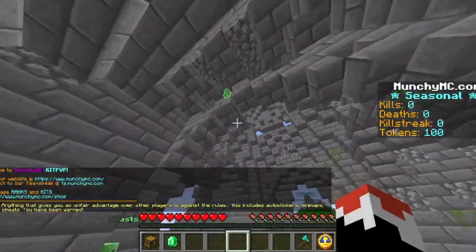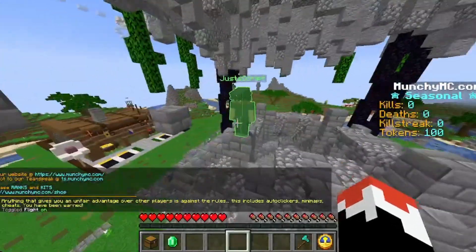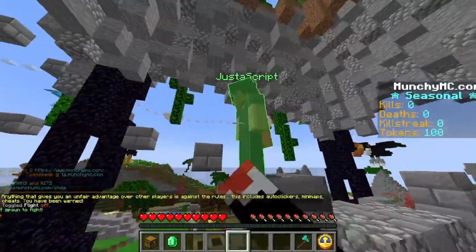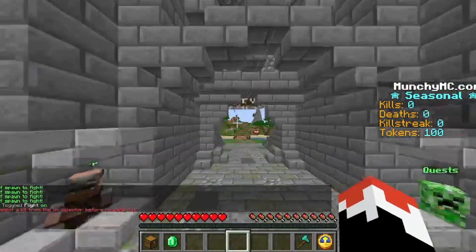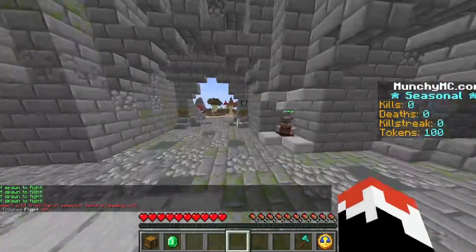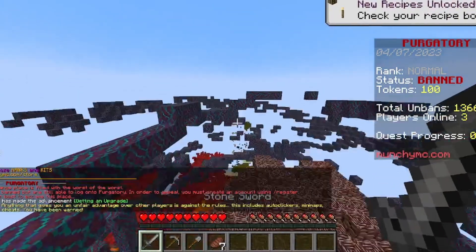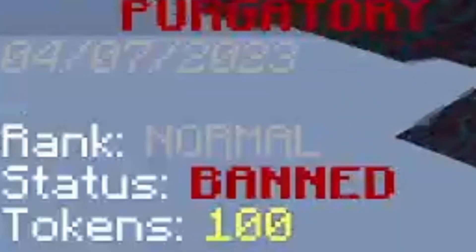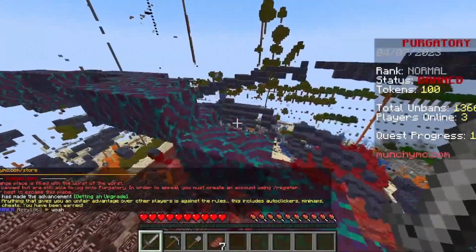He heads to Survive Kit PVP but finds it almost completely empty — literally one kid there. He notes it's essentially dead with nobody to fight. He tries slash hub and ends up somewhere very strange.